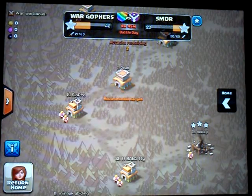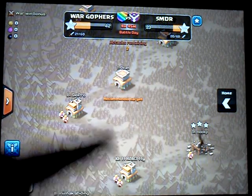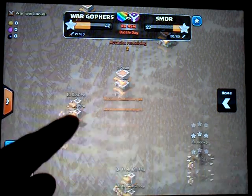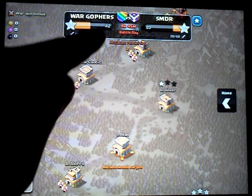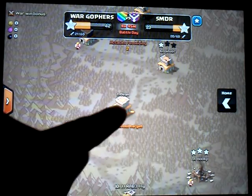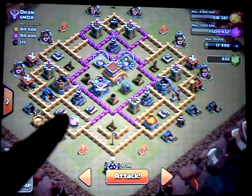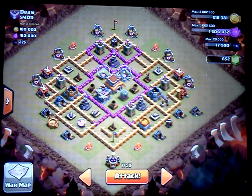So on battle day, what I'll do is I won't necessarily pick my recommended target, but these guys are pretty weak. Even if I get 2 stars, it's not a big deal. I usually will attack for 3 stars. But in a situation here where it's 42 and 23, I don't think anybody will be mad if I aim for my recommended, because usually I will get 2 to 3 stars. This guy doesn't look that strong, but many of my clan mates would not be able to handle this person anyway.